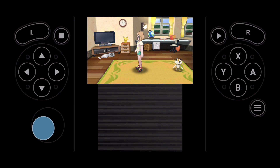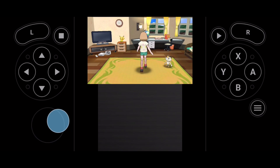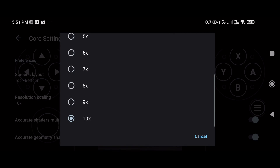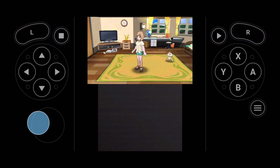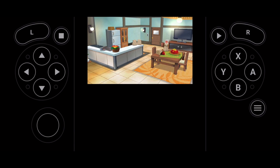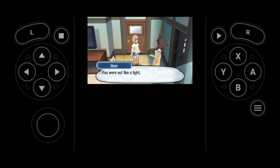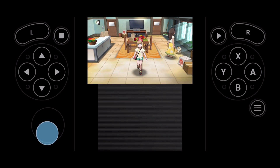If we change the resolution scaling to 10x you can see the game starts lagging immediately. I have a flagship device with a Snapdragon 888 processor and still the game lags, which means 10x resolution is just overkill. Bumping it down to 4x resolution, the game appears to be working perfectly smooth. There are no visible texture issues — though there will be texture issues in Citra MMJ which I'll talk about later. The cutscenes are perfect.